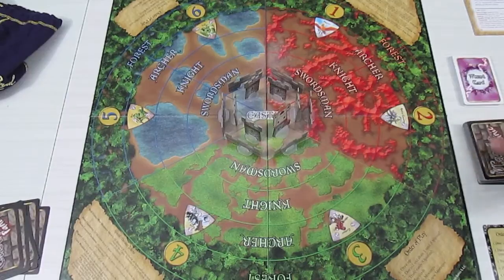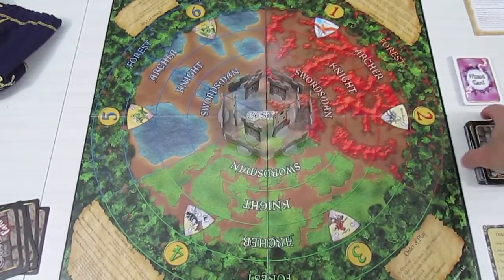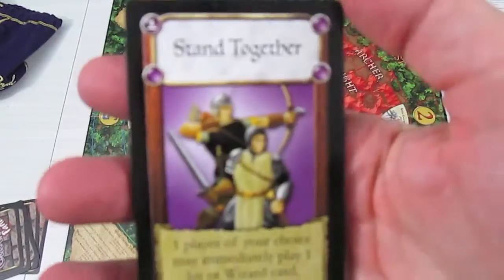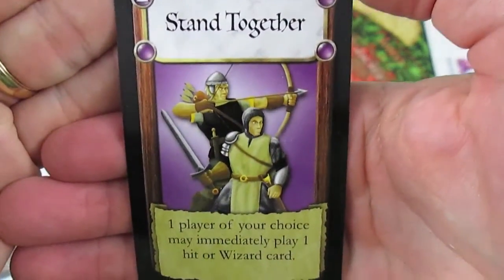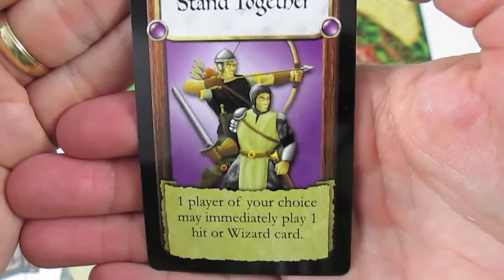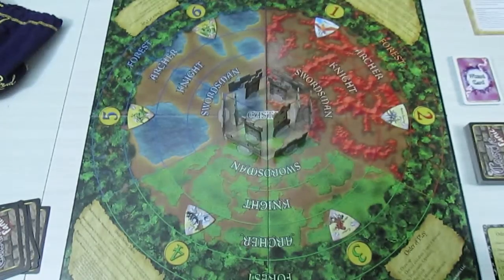Added to the castle deck are ten new cards. For solo play I took out one called Stand Together, because it says one player of your choice may immediately play one hit or wizard card — it doesn't really apply when you're playing solo.